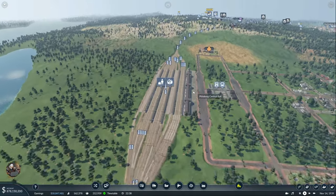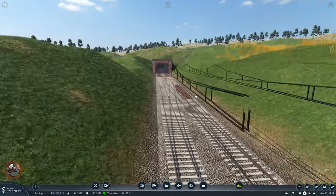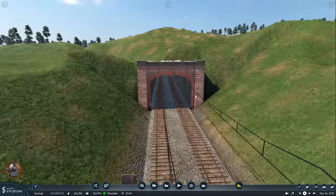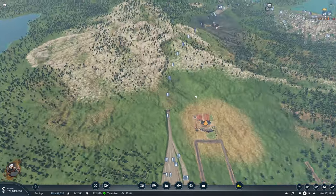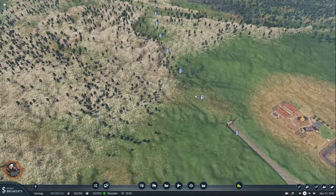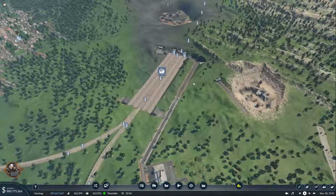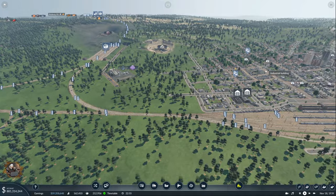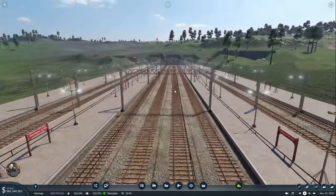This beautiful tunnel below the mountain cost a lot of money - I think it was around 4 million one way. It goes down super close to New York and Washington, and I have this amazing station at the end of it.